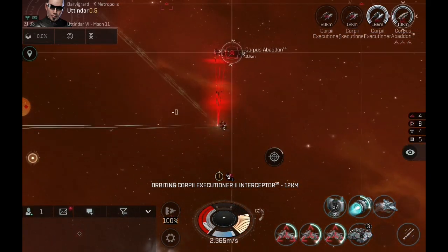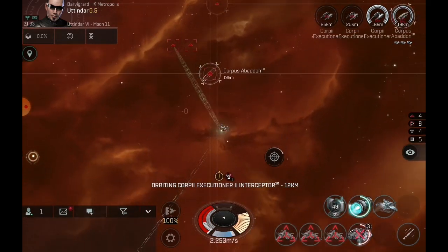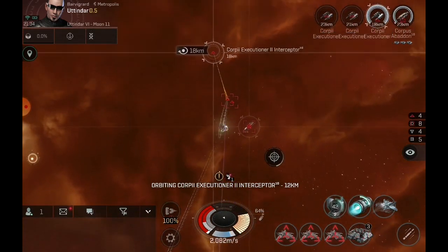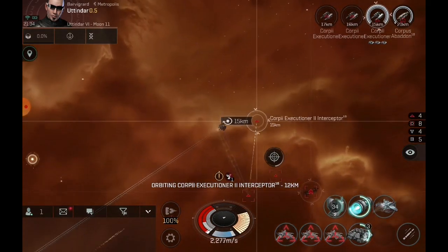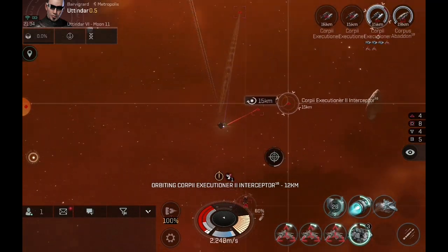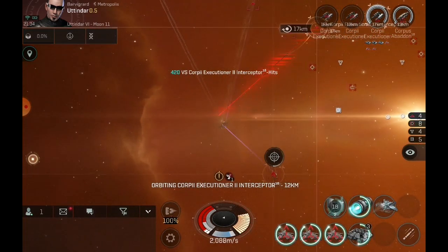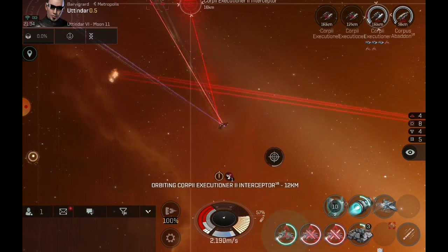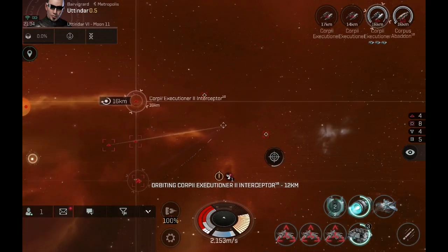Let's try to approach one of these Executioners that's moving extremely fast. Let's lob a missile at it: 281 damage. Now let's target paint them — 420. So it almost doubles the damage with three target painters on there. Let's head back to the station, refit slightly differently, and see what else we can do.